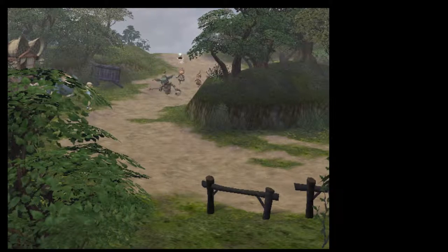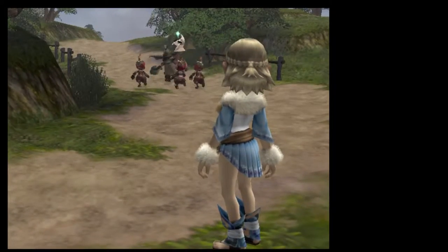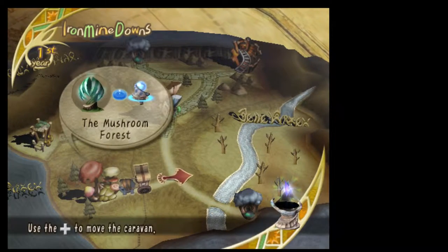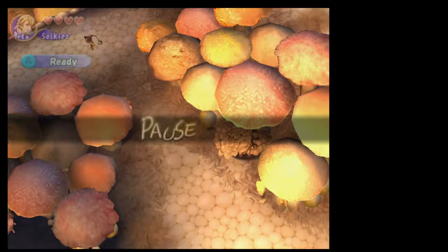Up to this point you should have repeated the Riverbell Path level multiple times and got nearly all the artifacts you can get from there. So your character is strong, but not only strong but rich. By this time, after selling all the stuff you got from doing that, you'll have lots of money, and using this money you want to upgrade your character. My character's almost maxed for this stage of the game.